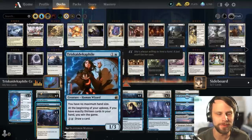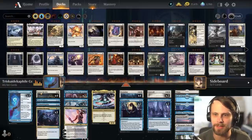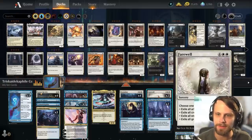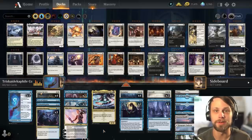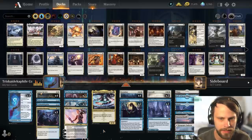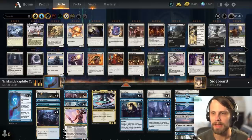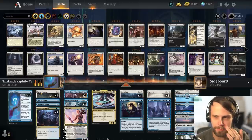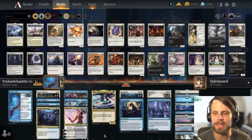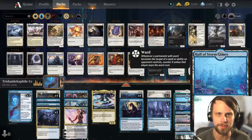I'm calling this Triska Decaphile Control solely because it has this as a win condition. It does have a lot of control elements — we've got the Doomscars, we've got the Farewells, and a lot of random pieces that we'll hopefully be able to utilize. The idea is basically to just draw a ton of cards and hopefully win in any number of ways, whether that be Triska Decaphile or the Augur of Agonies.